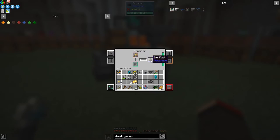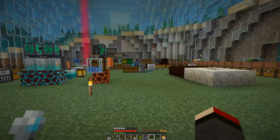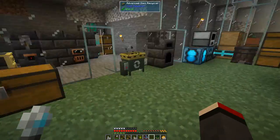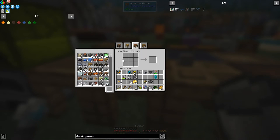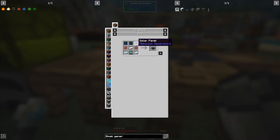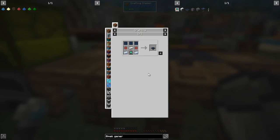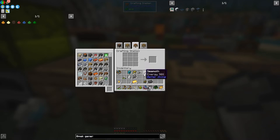We get five biofuel from processing, and from that we can make the biodiesel generator which is pretty good. You can also look at solar panels - just panes of glass and infused alloy, and we've already made an energy tablet. I'm not sure how much power a solar panel generates or if it even works below the surface, so maybe I'll try that between episodes.